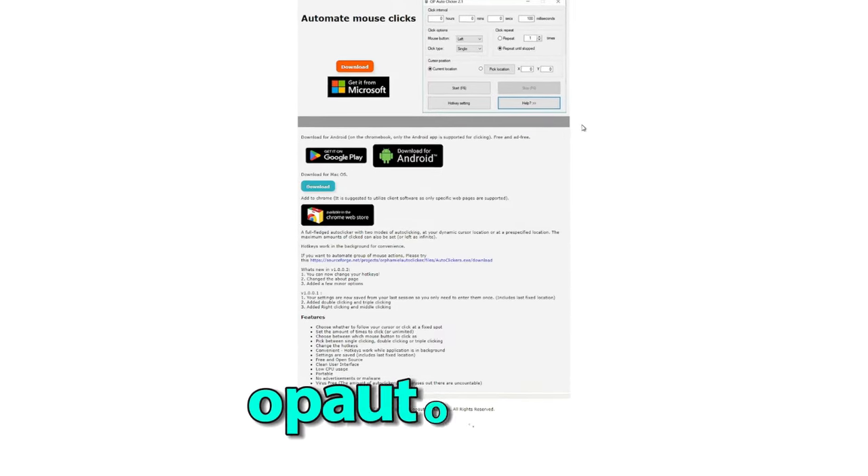Right now I'm on this website called opautoclicker.com — this is pretty much the official website for this autoclicker. You just want to click on download right here. You can also get it for macOS as well as Android, but there is none for iOS. Once you've downloaded it, it should just be an exe file, so click on that and we'll get back into the game.